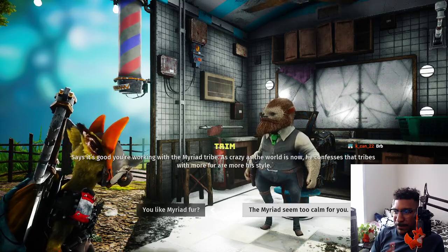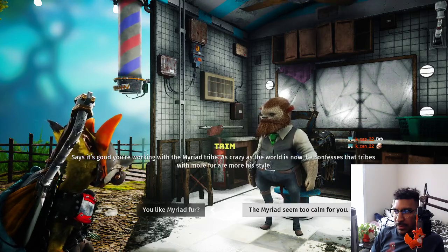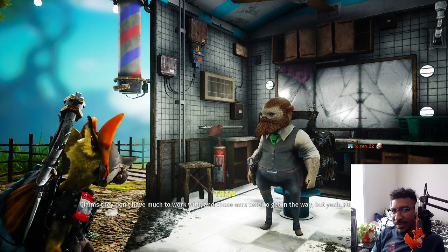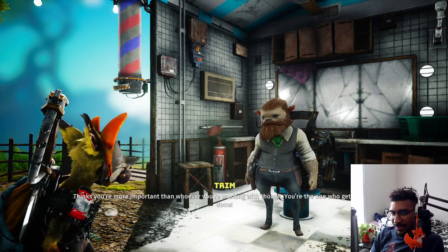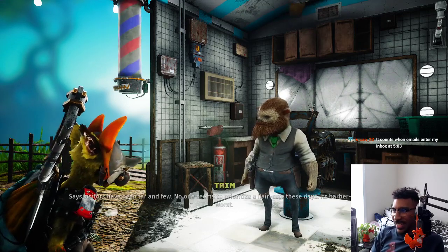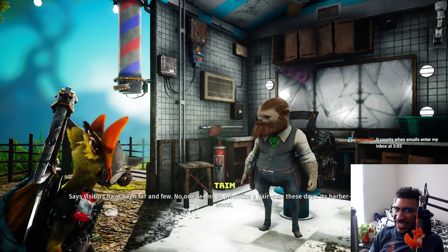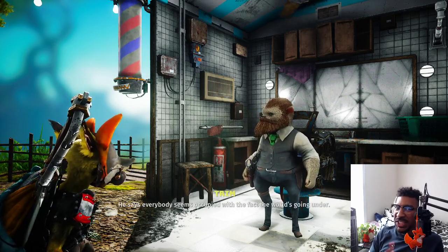As crazy as the world is now, he confesses that tribes with more fur are more his style. Casey's going to get some more wine while on the job. First fur - thinks you're more important than whoever you're working with, you're the one who gets things done. It counts when emails enter my inbox at 5:03. Sounds like my policy - if I have my laptop open while watching Twitch, I'm working still. I promise. I'm administrating right now.